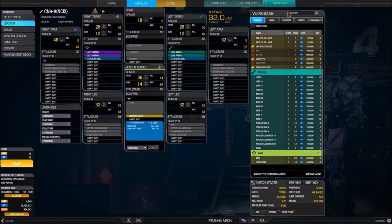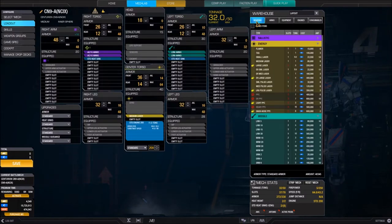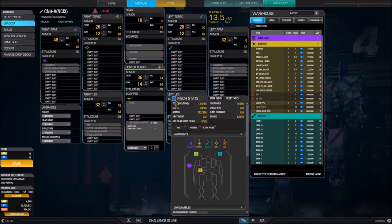In the Warehouse, we have sections for Weapons, Ammo, Equipment, Engines, and Consumables. Down at the bottom, we have the Mech Stats screen, which you can shrink and expand. In here is the Strip Mech button — clicking it opens a window where you can strip equipment from the mech. I'm going to go ahead and strip all of the equipment out of the mech right now. Now I have no more equipment on the mech.